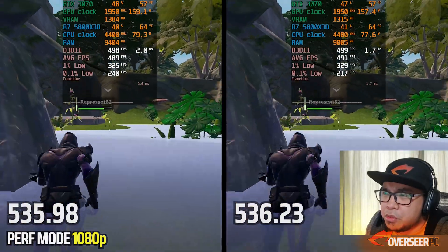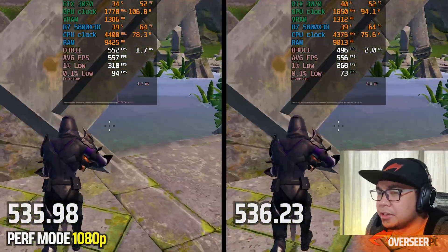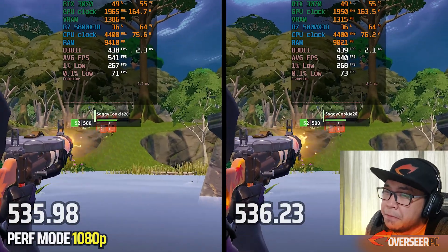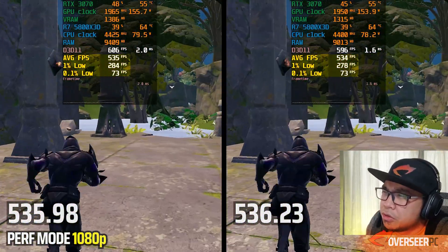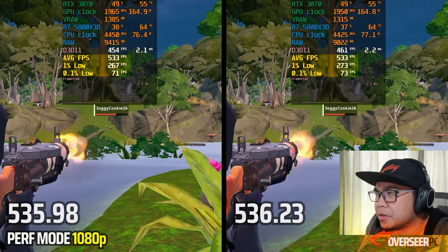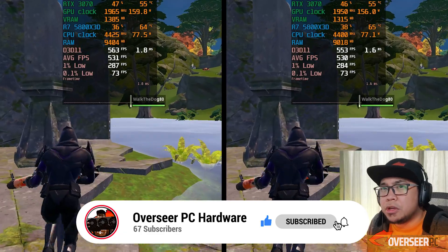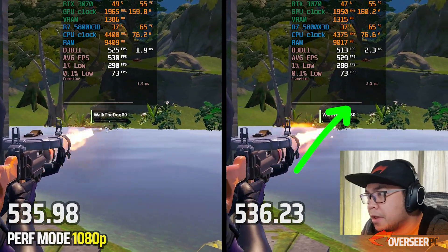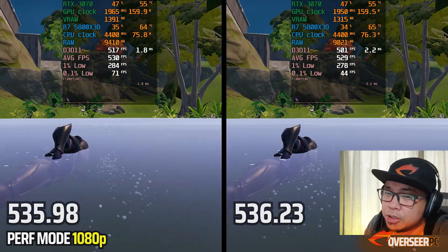In Fortnite Performance Mode, we're still using slightly less VRAM — about 400 MB difference — and less RAM, which is good. Performance is more or less the same, though the 1% lows are still better on the older driver. The key thing to notice is frequent frame time spikes on the new driver that are very repeatable. I'll probably stick with the old driver if you're running Performance Mode.